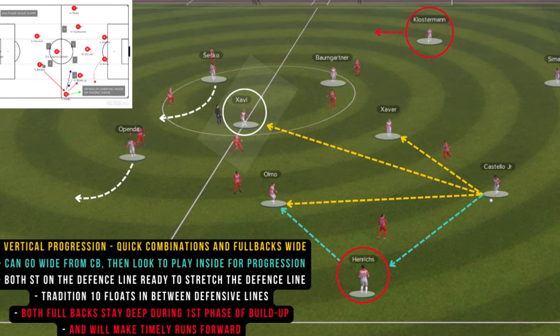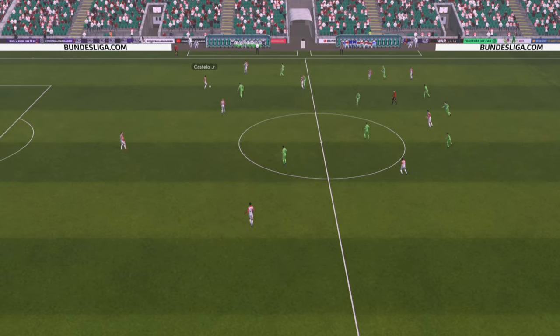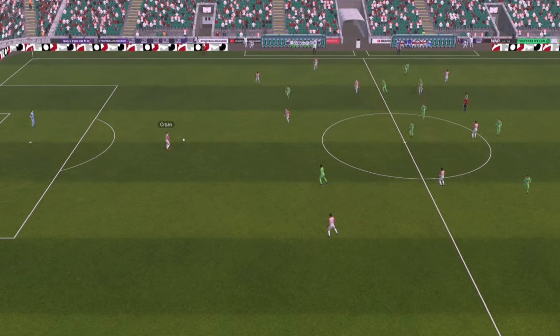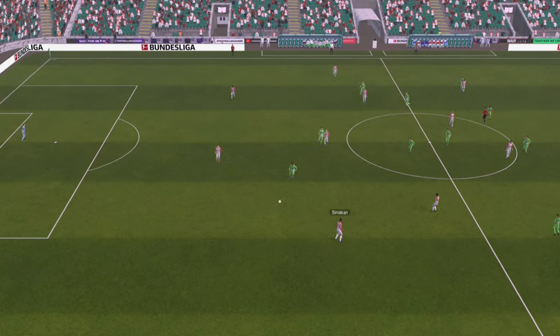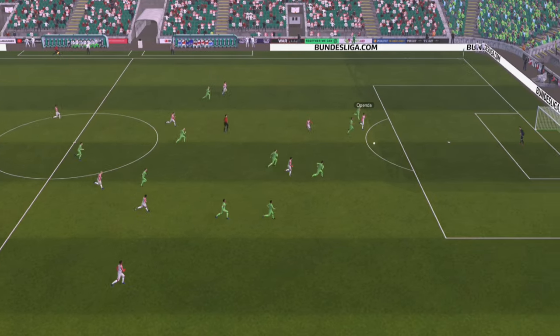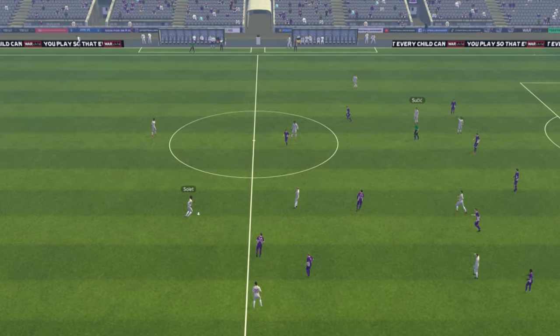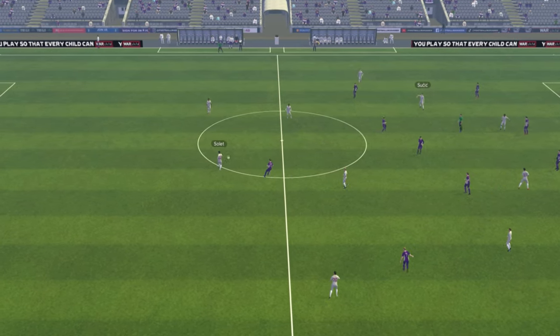Throughout all of this, both strikers operate on the defensive line always. Both center forwards are ready to pull wide and stretch the opposition's back line. It's extremely dangerous for the opposition as both strikers — Rocco Simic and Konate — possess great speed. Through balls down the channels can be very dangerous for the opposition team.